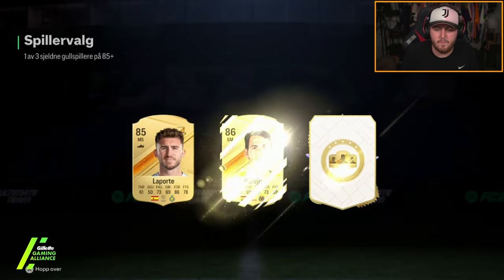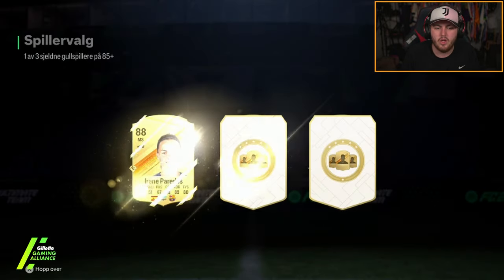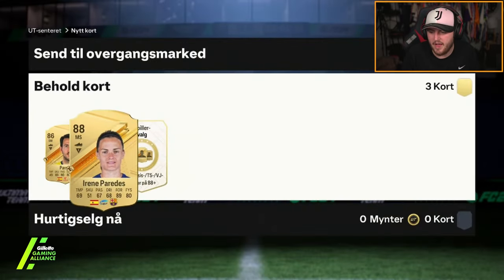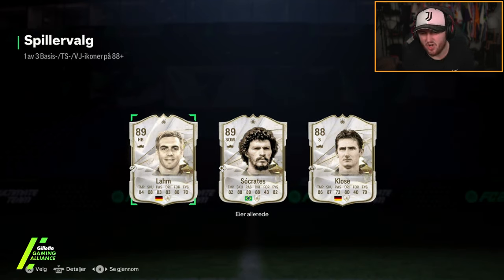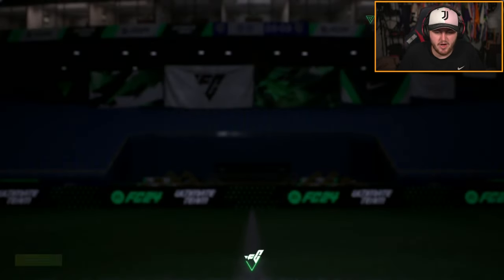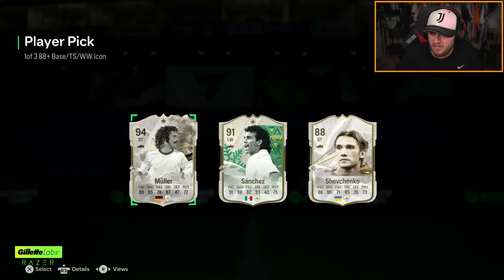2x 85-plus picks and an 88-plus icon pick. I'll just take Parejo. Second 85-plus pick — Irene Paredes, fair play. 88-plus icon pick. We've got Socrates, Minislav Kloza, and LARM — not ideal at all. Next icon pick — Mia Hamm. That's actually quite a tough choice. Thunderstruck Muller is probably the most expensive of the two, at 1.2 million coins — fantastic. Sanchez is a decent card at 400k, but you'll take Muller. That's a good player pick.